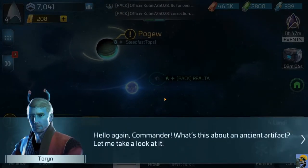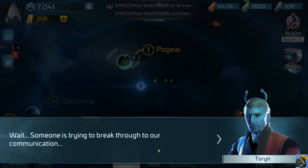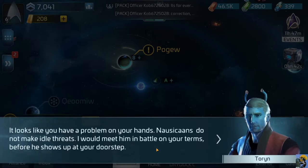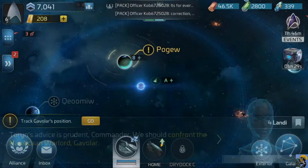Hello again Commander — what's this about an ancient artifact? Let me take a look. It's certainly ancient but unlike anything I've come across before — it could be worth quite a bit to collectors. Wait, someone's trying to break through communications. They say hand over the trinket or they'll turn you and your station into ash. Looks like you have a problem on your hands — Nausicaans. We should confront the Nausicaan warlord Gavilar.